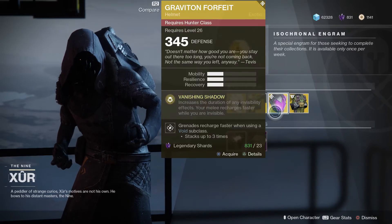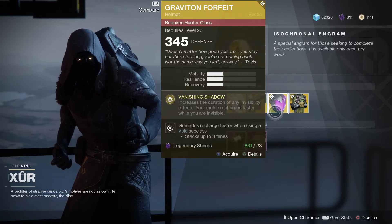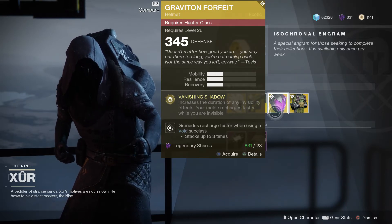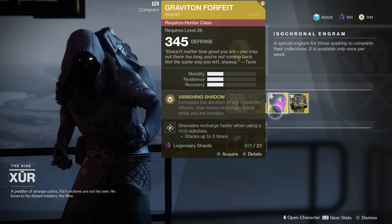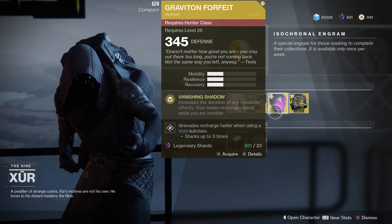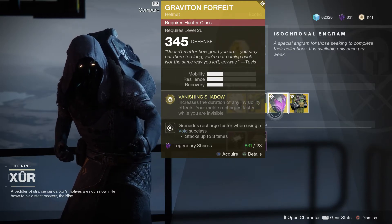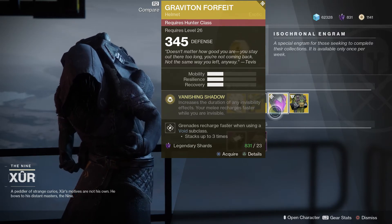Let's start off with the Hunter for the Armor of the Week. We have the Graviton Forfeit. It increases the duration of any invisibility effects, and your melee recharges faster while you are invisible. This is actually better in PvP for the Hunter — it's kind of totally useless in PvE. And of course, it's Iron Banner week, so this is worth it. There are others that I like better, like the Dragon Shadow, but this does a good thing. The only bad news is it kind of totally highlights your head so that everyone can shoot you in the face.